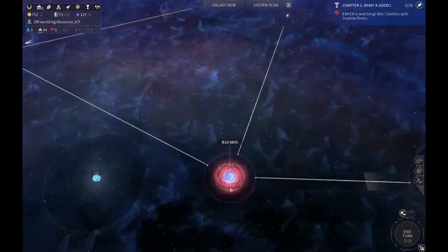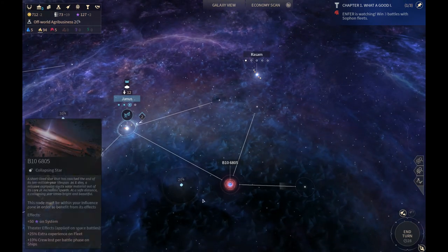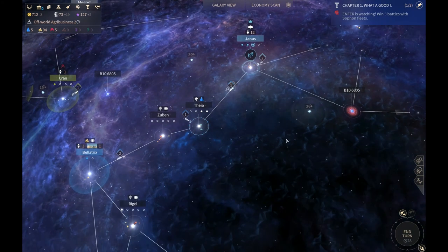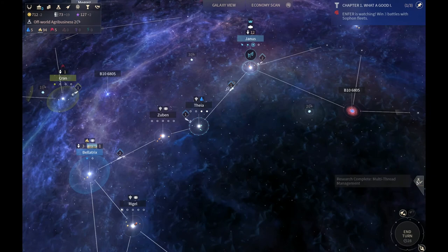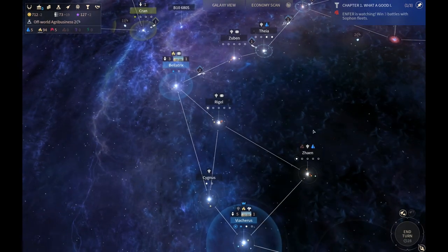He doesn't even have a second planet yet. We should just take him over. That's what I'm saying about taking out his ships — we could just be sieging him down with three or four ships. We don't have three or four ships at the moment, unfortunately, but we could shortly. So what's next here? We got our colony in about two turns.